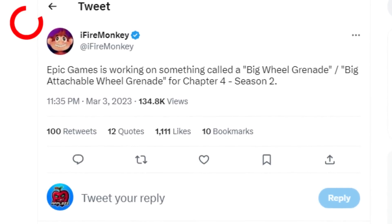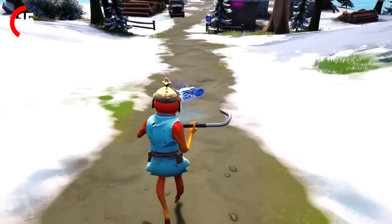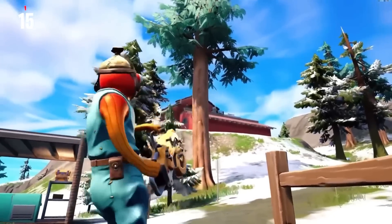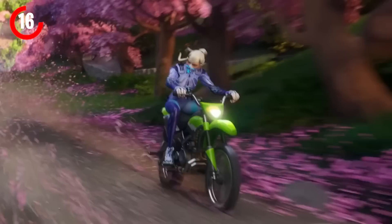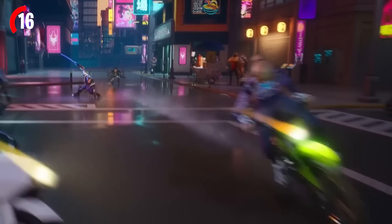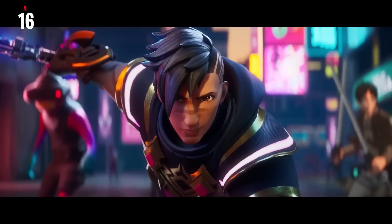A new big wheel grenade item is coming out — we have no clue what it means, but Top 5 Gaming has suggested it could be a rework of the Ripsaw Launcher but explosive, which would be OP. When watching the new Season 2 trailer, you may have noticed OG motorbikes were seen as well, with the Tier 100 skin riding one around in Mega City, which hints towards the return of OG motorbikes this season.